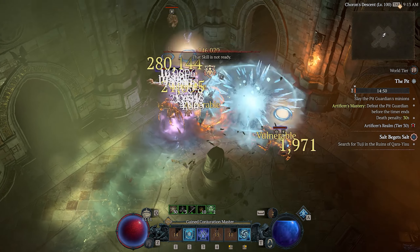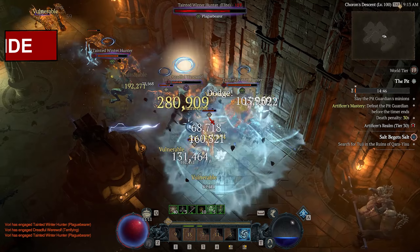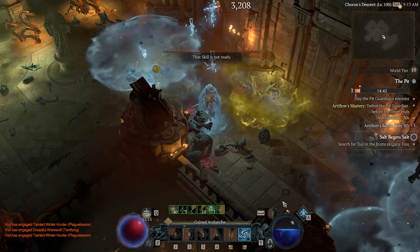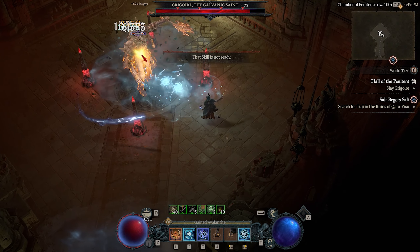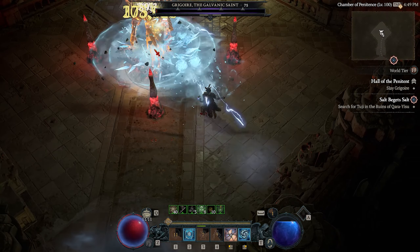Diablo 4 Season 4 has been out for almost a week now, and after getting to level 100, working through the pit, clearing all the bosses, I wanted to put together a full endgame guide of what to do after you hit World Tier 4, to take you from a fresh level 60-70 in basic ancestral gear to getting max 925 gear, fully masterworked, and some really overpowered uniques from the bosses to go along with it.